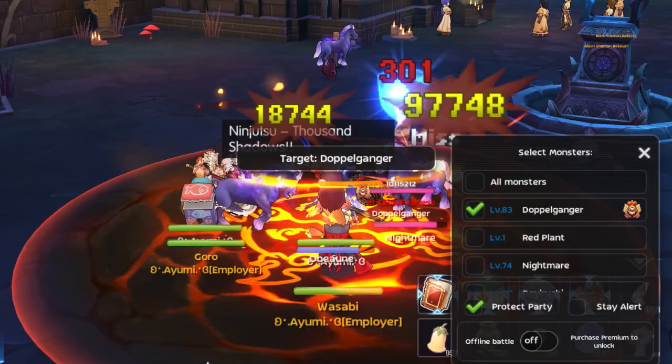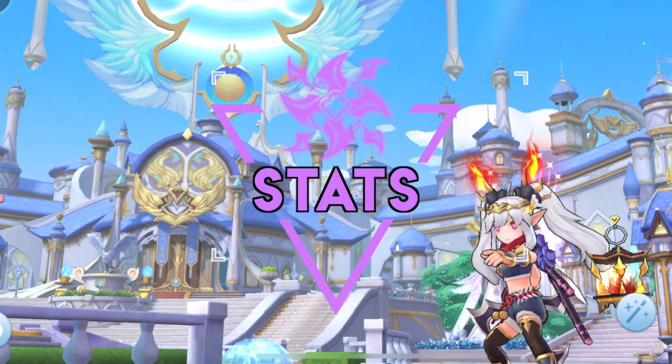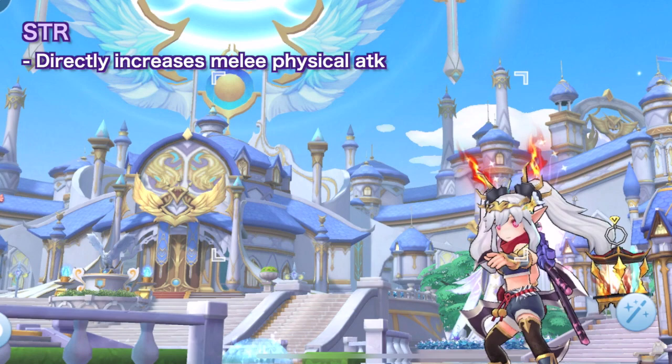With this unique auto-attack mechanic of the ninja class, it's essential to complete all four attack types of Flowing Blade. You need to observe the attack animation closely and wait for the fourth attack type animation before casting other skills. The proper timing of manual skills will ensure an increase in your overall damage output. With that in mind, let's discuss the recommended stats for this build. Prioritize putting points on Strength as it is a stat that directly affects melee physical power. This will be the foundation for beginners to increase damage.